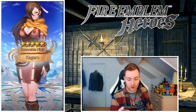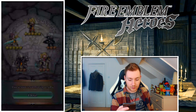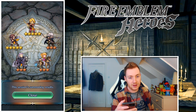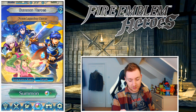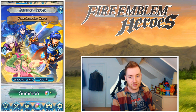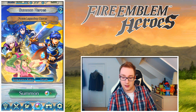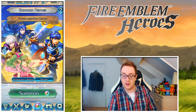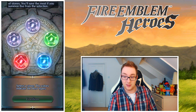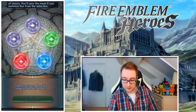We got another five star — nice! Kagero, Honorable Ninja, from Fates. That's actually quite good — we got three three stars but two five stars, so an improvement definitely. We've got ten orbs left. Going to let Ollie summon the last few — we might have to buy a few more orbs but we'll get it done. James did redeem us and salvage this pack opening. We've now got twenty orbs after buying a couple more.